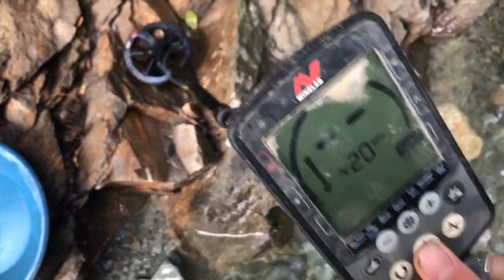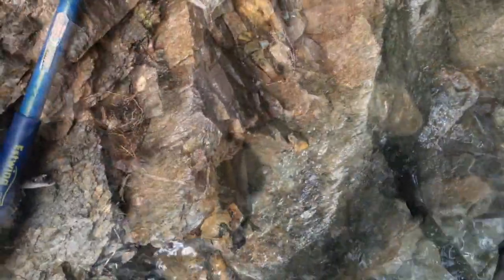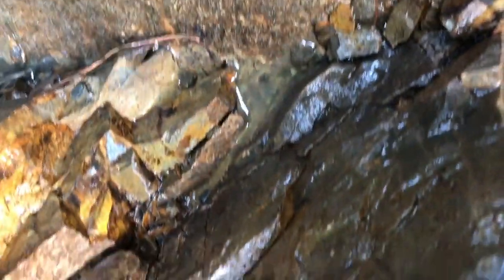The detector seems to think there's a target there, so we'll get that one out for you. It's a really faint target, but if you can see that, there is a wee bit of gold right there - a bit of a flake. We'll get that out; it was just sitting right on top.